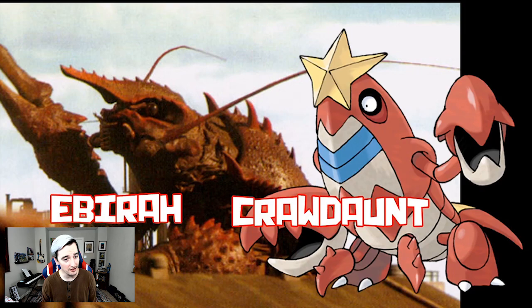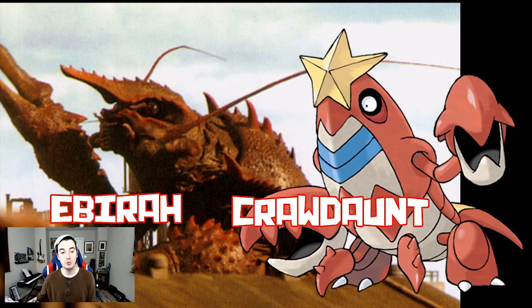Ebirah and Crawdaunt would be another good one. You could also swap in Clawitzer, but I think Crawdaunt is a more accurate depiction of what Ebirah is, how it behaves, and its overall design. Any generic lobster Pokémon could stand in for Ebirah — this is in the genre of kaiju that are just big versions of things that already exist.